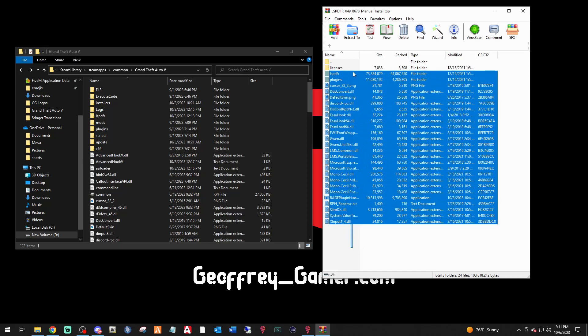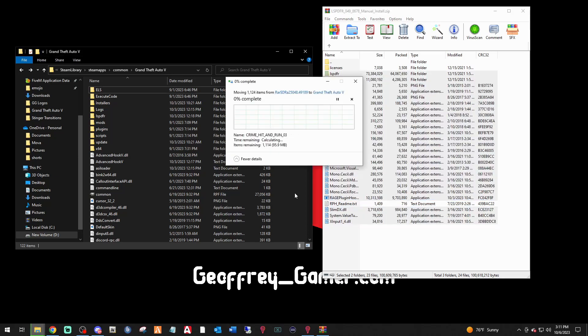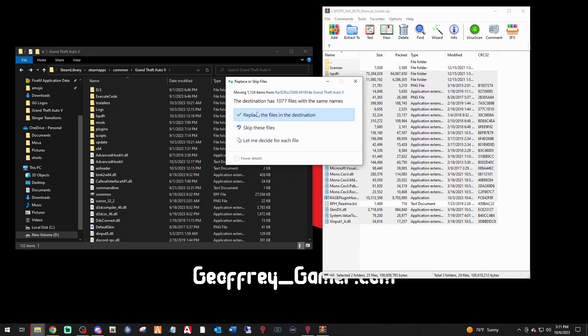Now go back into the WinRAR archive and select everything except the licenses file. You can also remove the RagePluginHook readme text. Note that the RagePluginHook executable is in here — RagePluginHook no longer has a separate website. Once you have all the files selected, left-click, drag them to your main directory, and drop them in. It'll ask if you want to override anything — go ahead and click Yes to replace.